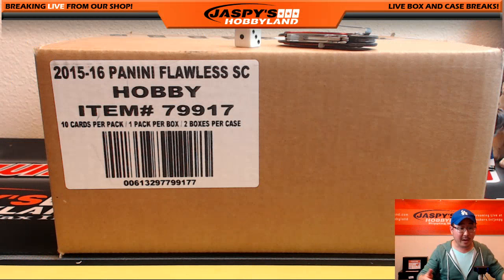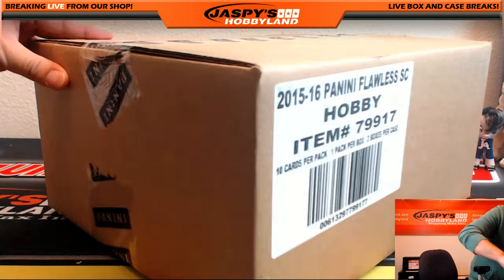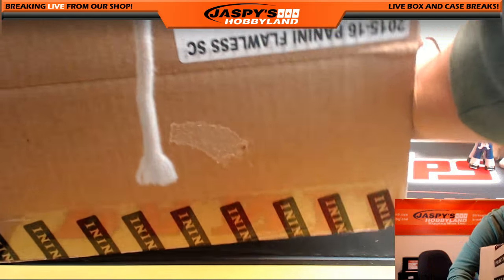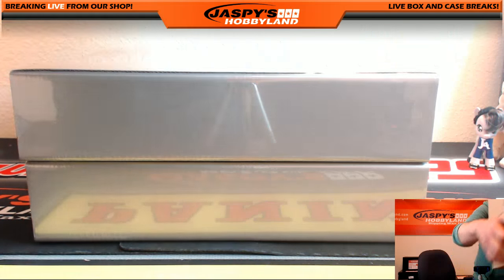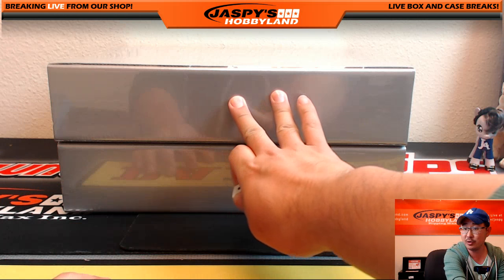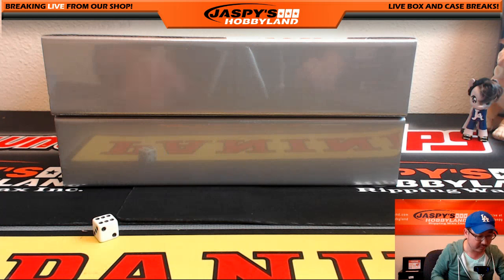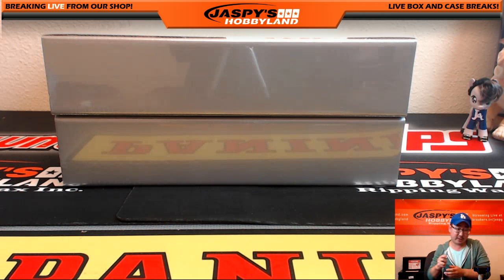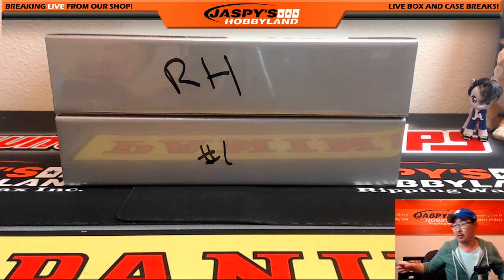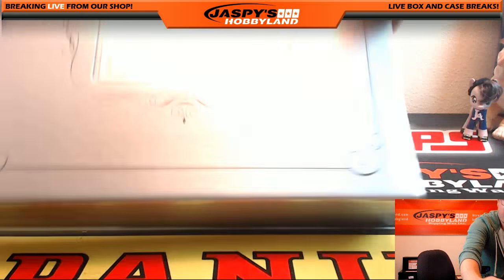Let's go right here, let's pop this open, use the die, and see which briefcase we're going to do. There are the two briefcases — one, two, three for the top; four, five, six for the bottom. We rolled a six, so we'll do the bottom. This will be from the random hit break — random hit break number one, which we're doing right now. And here it is, Flawless Soccer. Some good stuff right here. Good luck, everyone.